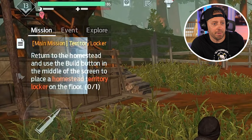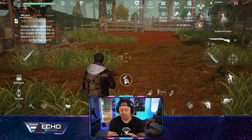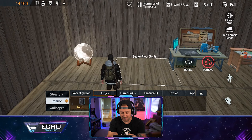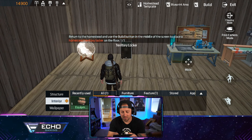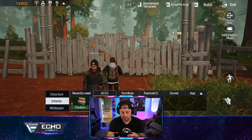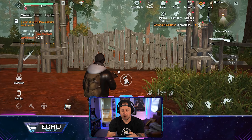Current mission: return to the homestead. I'm there, and I need to use the build button in the middle of the screen to place a homestead territory locker on the floor. It looks like I do have that right there — the locker should probably go inside. Found it, and that was easy. Now we're going to exit building mode and go talk to the visitor.